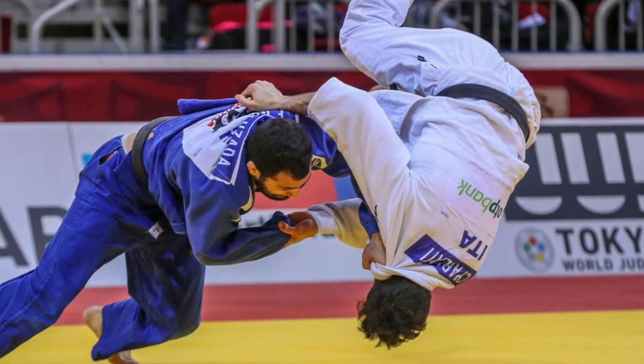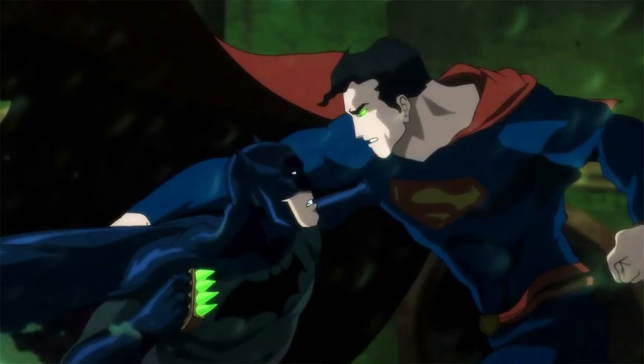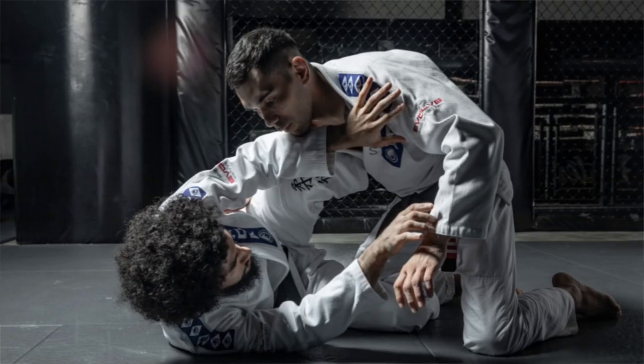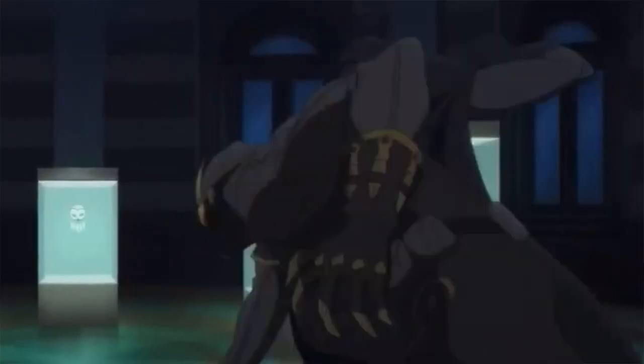Judo is a Japanese martial art that will teach us throws, joint locks, and leverage-based techniques. Batman is able to literally throw around heavy hitters like Bane or even Superman, so we are definitely going to have to get our top-tier technique in order to pull off those amazing body throws. Technique is everything and I will die on that hill. To blend with judo we have jujitsu, which will allow us to use our opponent's force against them, taking us even further with our grappling skills — because we need to be able to go hand to hand with the Man of Steel.